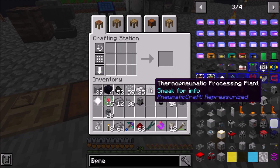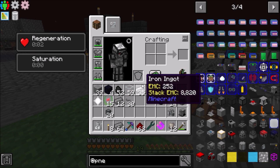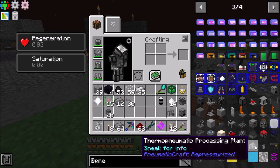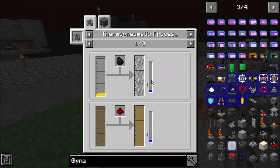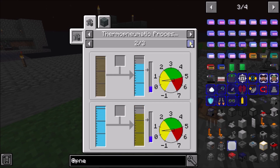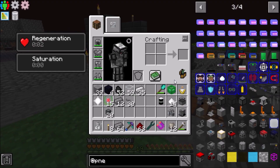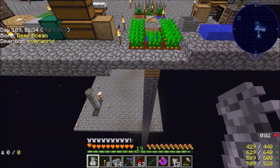Alright, we've got a mixer. We're going to need the air compressor in order to make — for this to work, the thermo pneumatic processing plant. Wait, does that not need it? Maybe we don't need air pressure for this — let's go see what we can do.